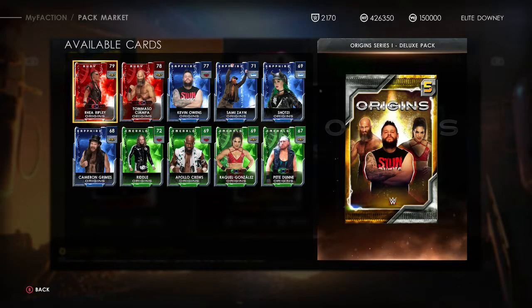The cards are alright, nothing too special. Rhea Ripley and Tommaso Ciampa are obviously going to be the best — they evolve to Amethyst. I don't think they're going to be as good as the Bret Hart and Charlotte Flair from the SummerSlam packs, which were like 91 and 86 respectively. Rhea and Tommaso might go up to around 83 or 82 maybe.